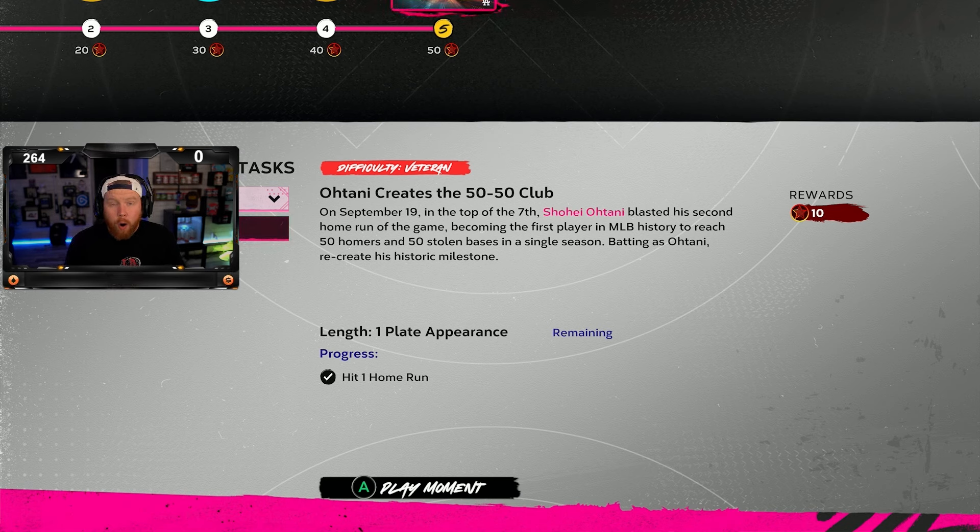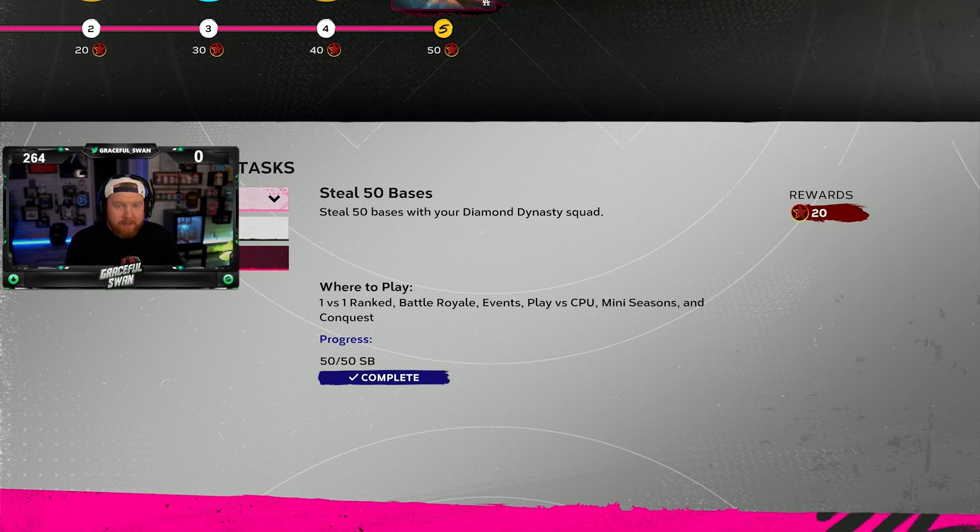For this program, all you had to do is one moment — just hit a home run, super easy — and then it's where it gets difficult: 50 home runs and 50 stolen bases. I did it all on Play vs. CPU rookie at Colorado. Took me like three games; it wasn't too bad.